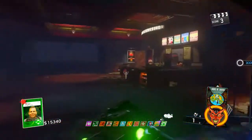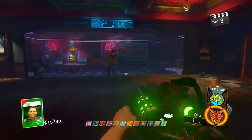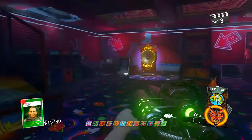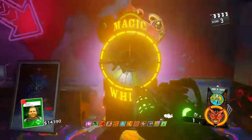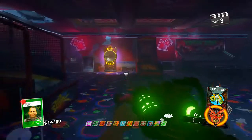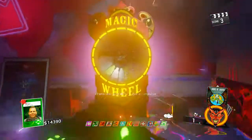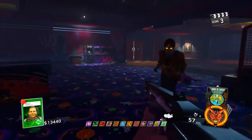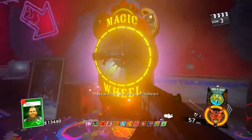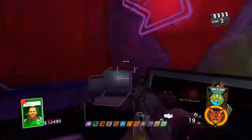I saw someone doing the Zombies in Spaceland Easter egg with four players, and in the boss fight — you know, for each player in the game you have one alien — that would originally take a really long time to beat. But those guys did it in literally two minutes because they had upgraded wonder weapons. It was honestly mind-blowing.